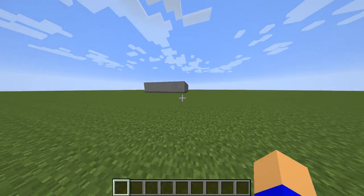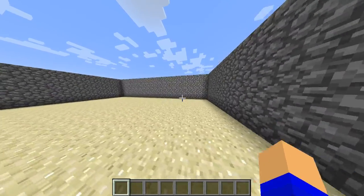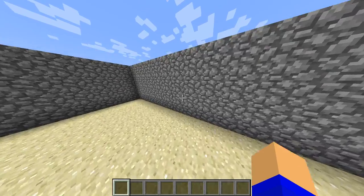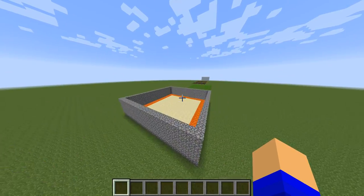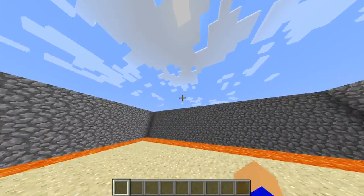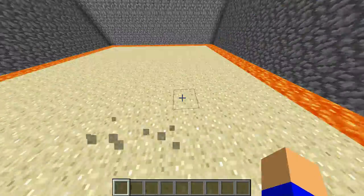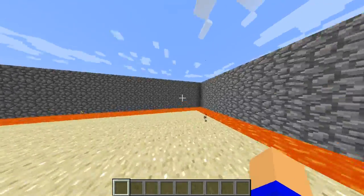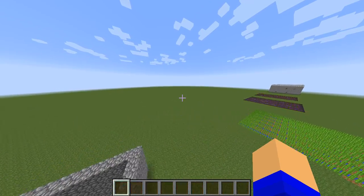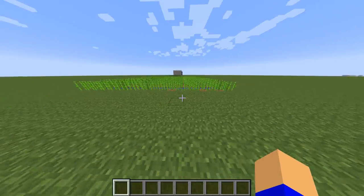Way over here is the arena, where you can have people fighting. But even more useful is the lava arena — you can equip someone with Protection V armor and a Knockback sword and knock them into the lava.